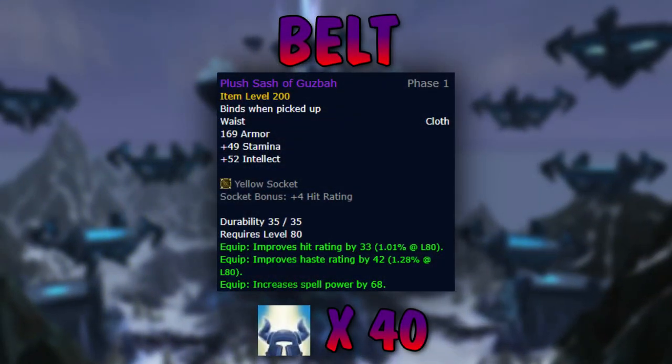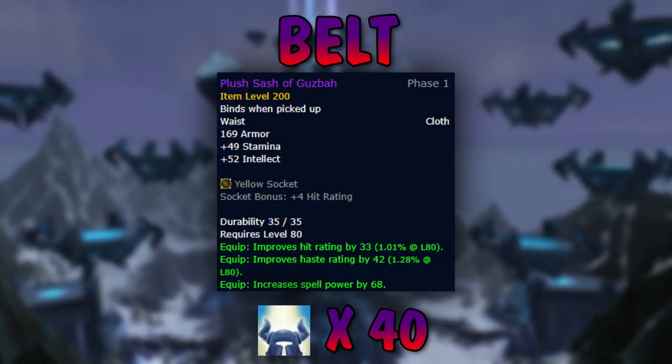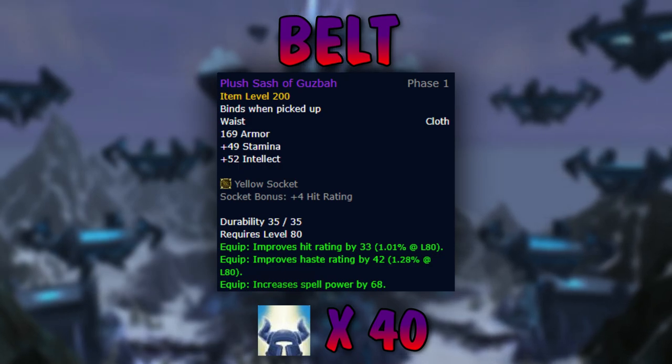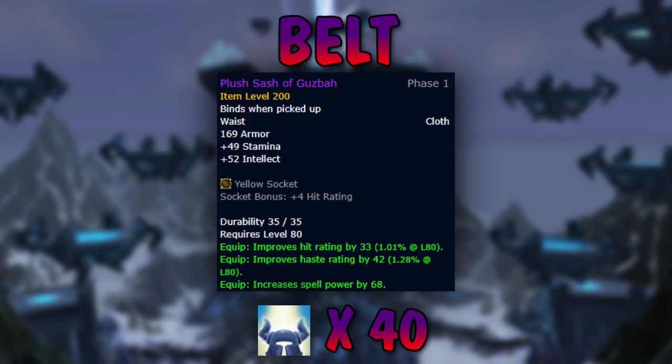Next, I usually get the Plush Sash of Guzbah. This belt is super nice because it's one of the only early belts with really good stats and a socket. Remember you can also put a belt buckle on your belt, meaning this belt ends up with two sockets, which is super cozy.